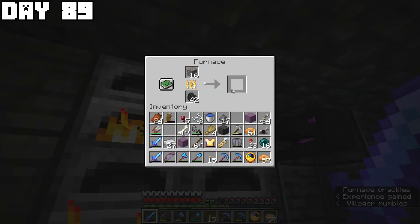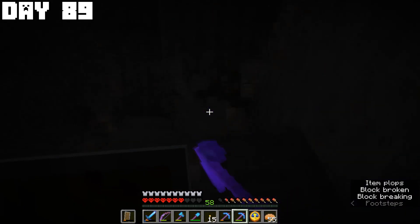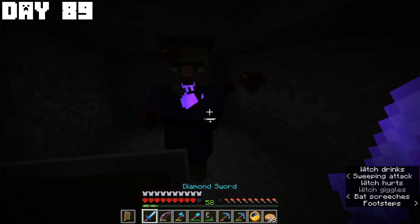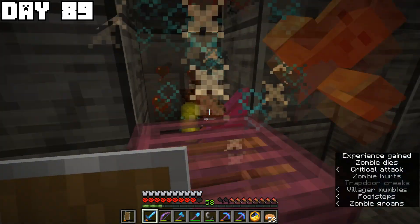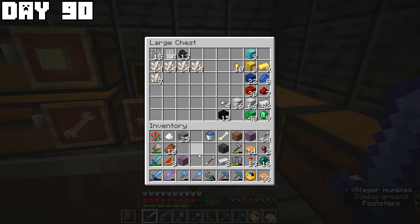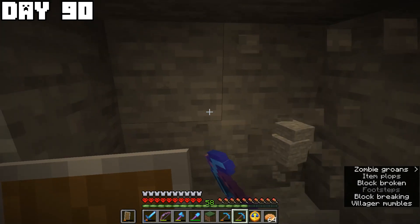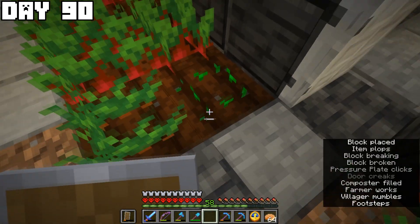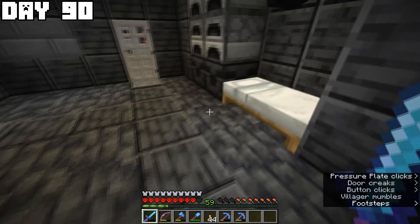Day eighty-nine brought more smelting, farming, trading, and iron ore mining. I hadn't realized how much iron a full beacon needed — this was taking way too long. I did finally find another witch that dropped sugar. On day ninety I just needed 44 more iron blocks. I brewed another set of weakness potions, then started putting down grass to get seeds because I didn't have wheat yet — and now I had wheat. I also created a little area where grass could spread.